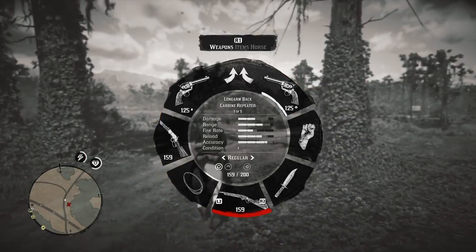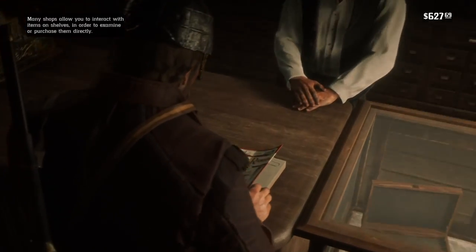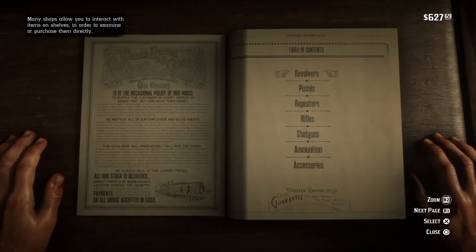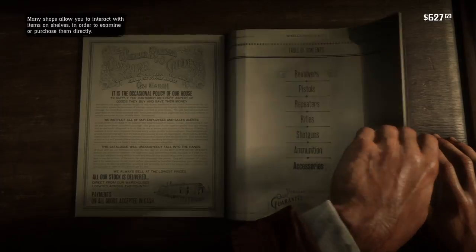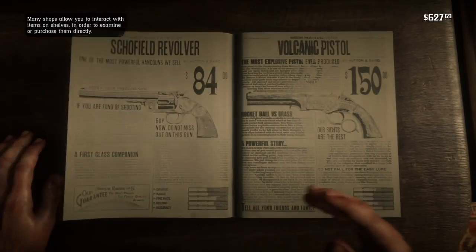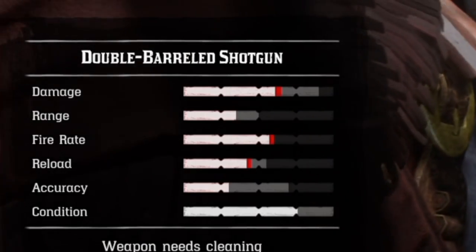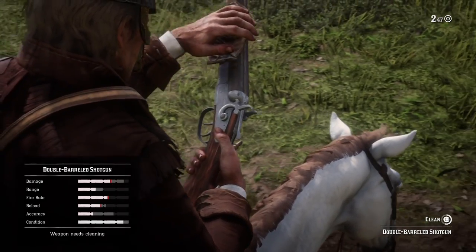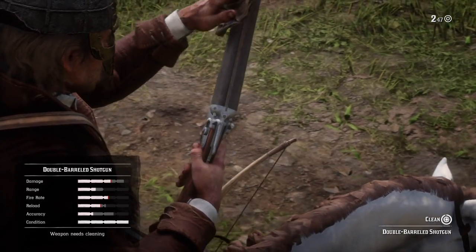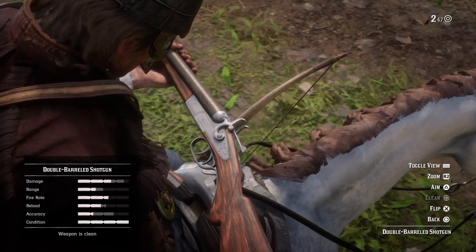The combat system is similar to GTA — you open up your inventory wheel and choose whichever equipment or weapons you need. There are different types of weapons like revolvers, pistols, carbine rifles (also known as repeaters), longbows, and shotguns, with different grades within each category. As you use your guns they'll start to wear down and get dirty, which causes weapon stats to drop. You'll need to clean them using gun oil, which can be found by looting dead bodies or buying it from the shop.